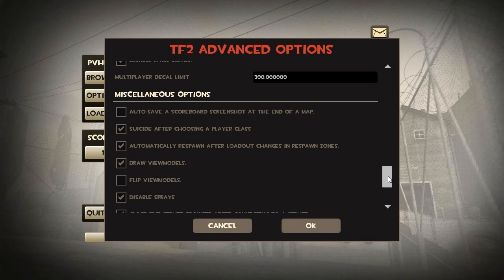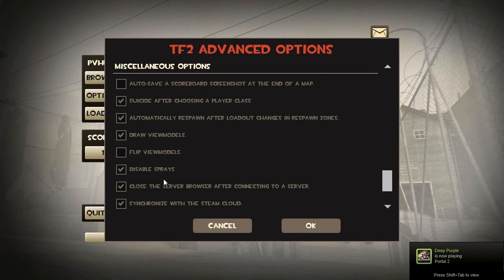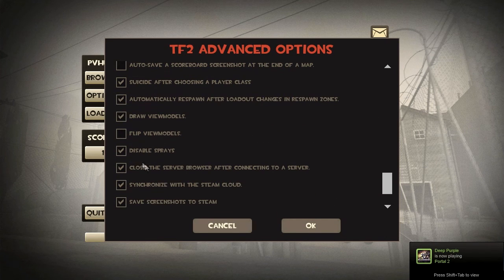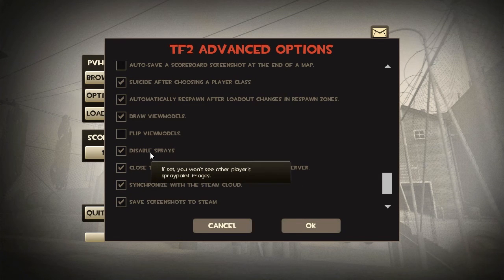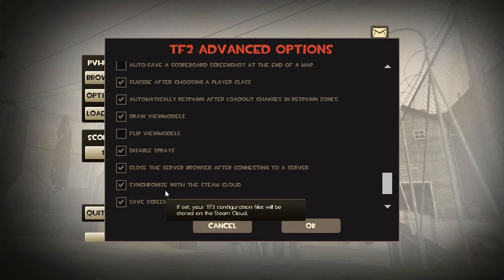Drawing view models basically turns on those gun images I highlighted earlier in the field of view discussion. Disabling sprays will disable those player-placed pictures that can appear randomly on the map. Some players have an arsenal of inappropriate images, so I have sprays disabled by default.